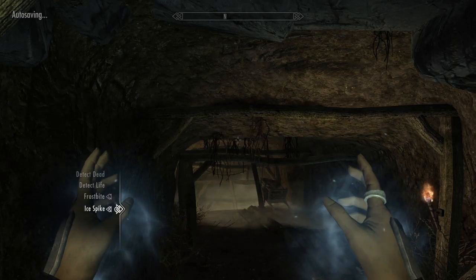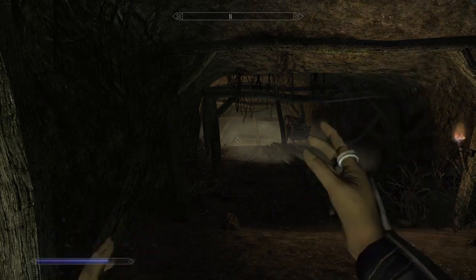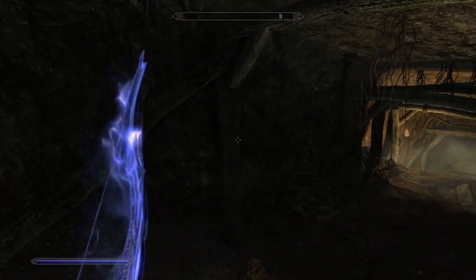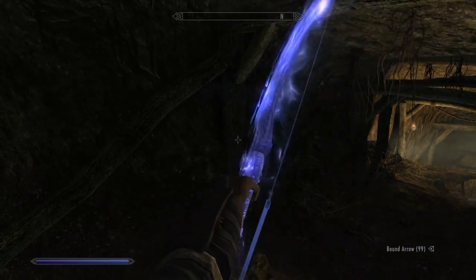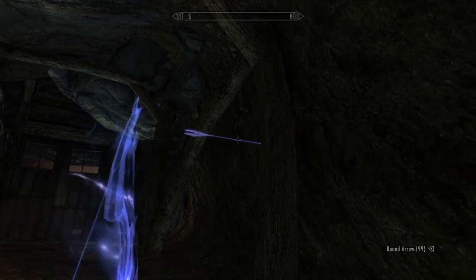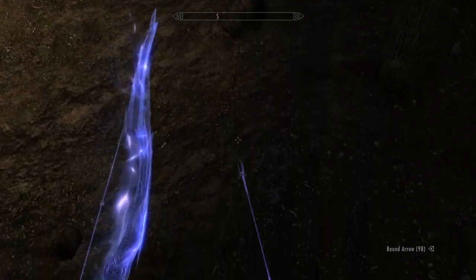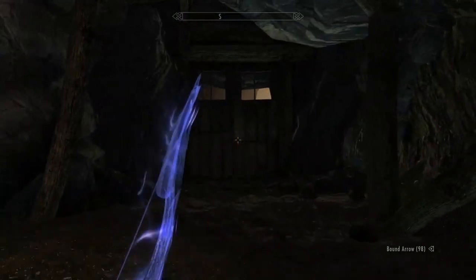I started using this technique actually using the bound bow, which you can get early in the game. It's at Fort Amol — I'll put a link in the description on how to find it because the spell tome is pretty hard to find. I like it because it's very visible and you can even point directions with it. The problem is that if you're in places like Dwemer Ruins or other places, the arrows bounce, so you don't have nearly as much control.